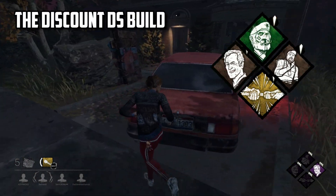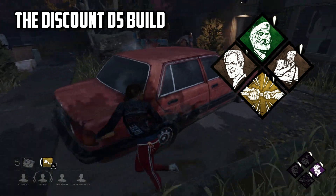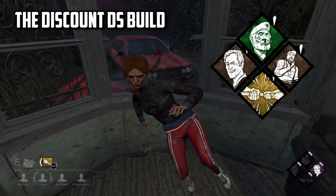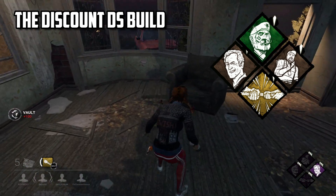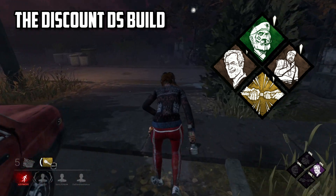First off we have the Discount DS build: Power Struggle, Flip Flop, Unbreakable and Tenacity. The new perk being used here is Power Struggle, which is like a kind of DS contender, although not really in my opinion. In order for this to reliably work, I found that you have to give it quite a lot of support to function properly.